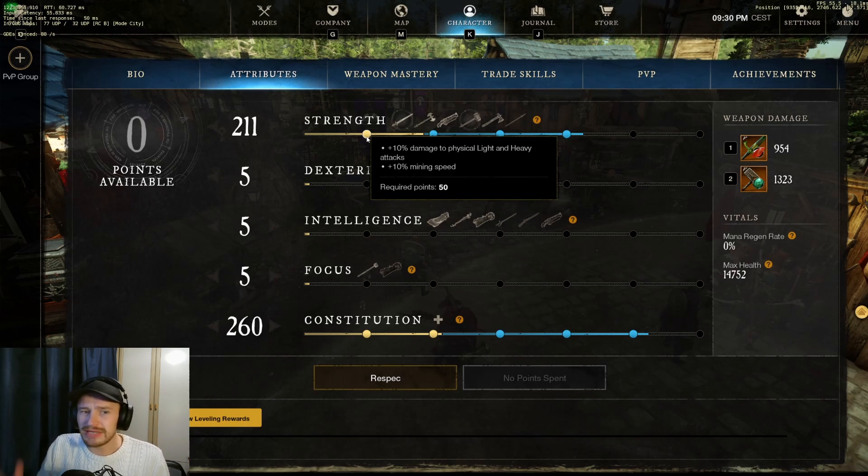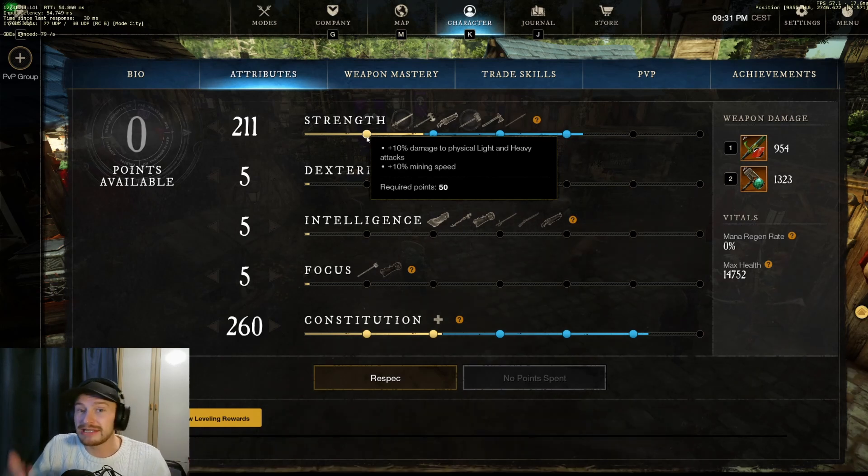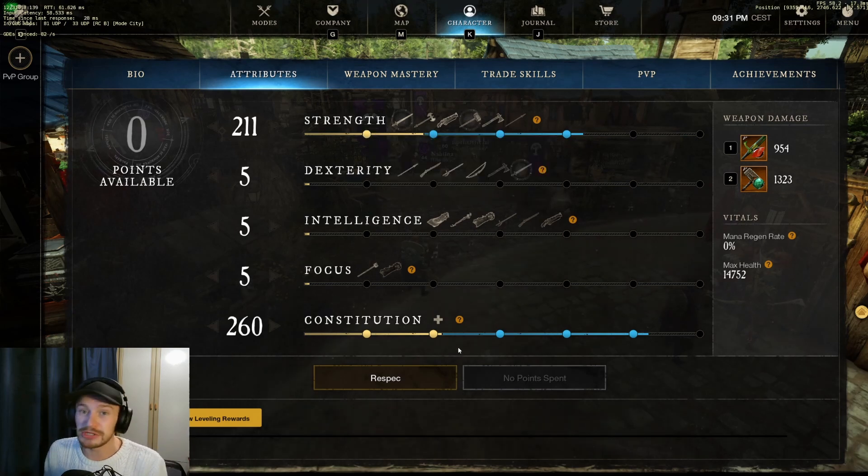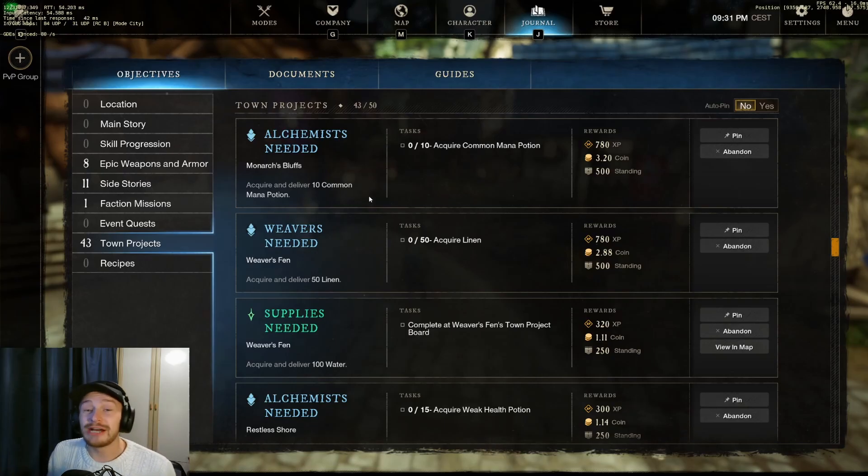Also be aware that attributes have some PvE or gathering bonuses — for example, strength gives plus 10% mining speed, which will also help level you up as you're gathering and refining. These are really helpful early on, so try to focus your points into reaching the next attribute threshold for your main damage stat or for constitution.